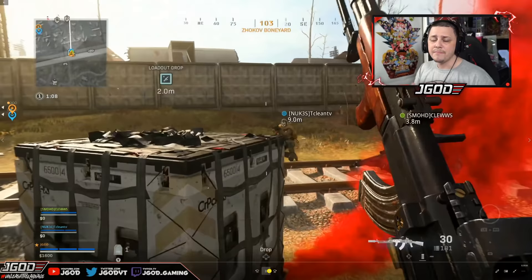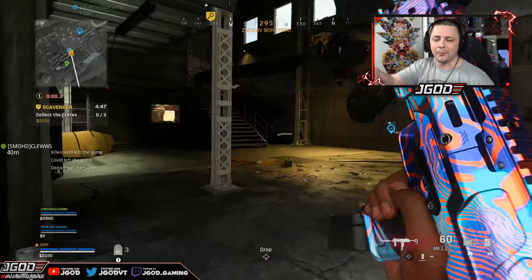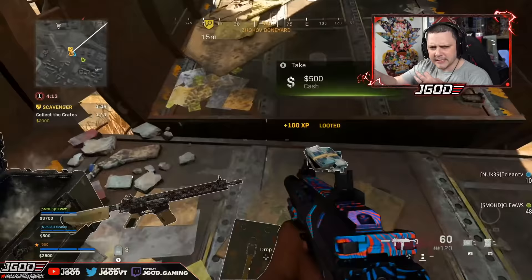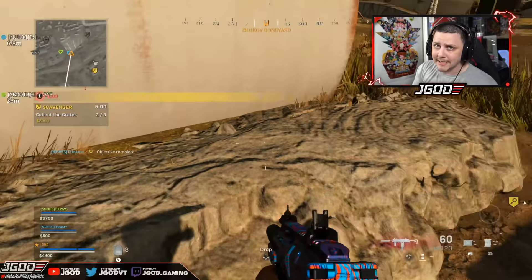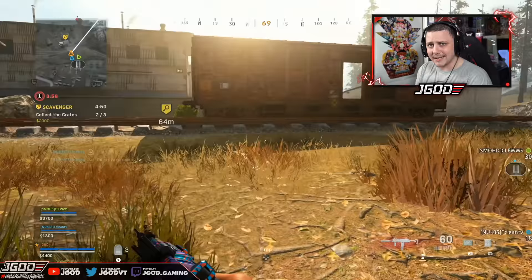In an effort to get more cash, we take the scavenger contract, which ends up taking us halfway across the map to the next section. You can see there's a recon going on — you have to use all this information when navigating. There's potentially going to be a team there, and once they're done with the recon, if they have a downed player they're going to go to a buy station. You have to use that pattern of how people generally play to your advantage.